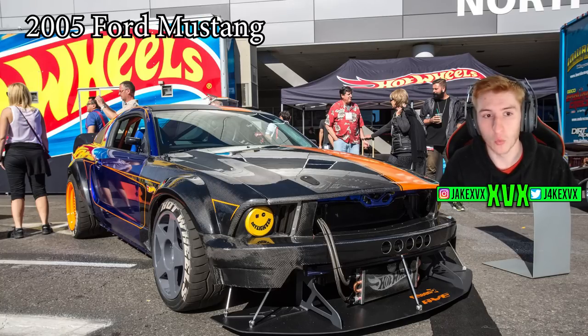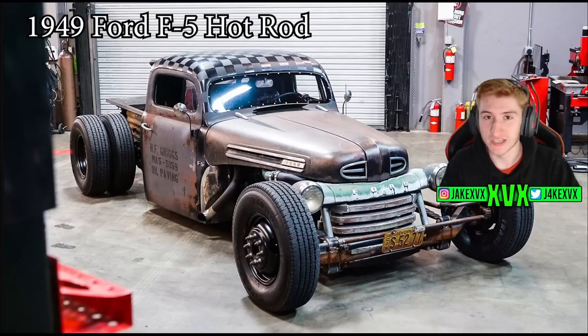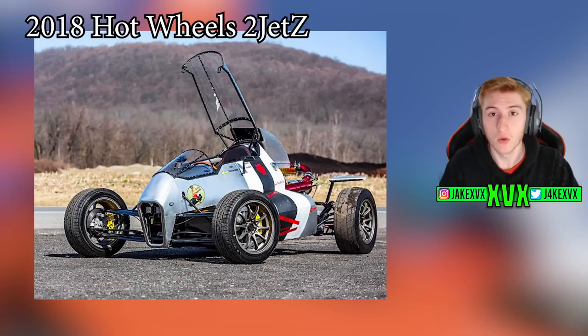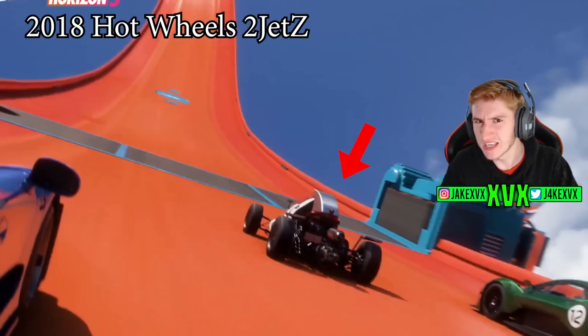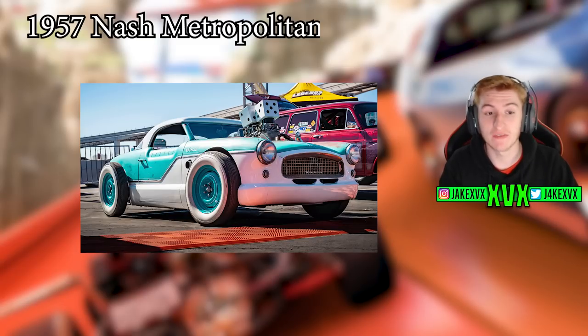The 2005 Hot Wheels Ford Mustang is very clearly back in the game as seen in the screenshots on screen. The 1949 Hot Wheels Ford F5 Dually Custom Hot Rod is once again spotted in screenshots and the trailer — I'll have footage on screen of where these cars were actually spotted. We also have the 2018 Hot Wheels 2JetZ — I think it's got a 2JZ engine, which is why it's called that — and that car is returning to the game. The 1957 Hot Wheels Nash Metropolitan Custom is also spotted in the trailer and screenshots.